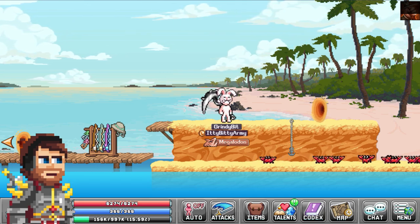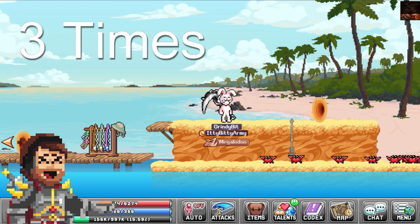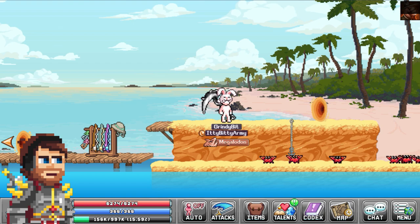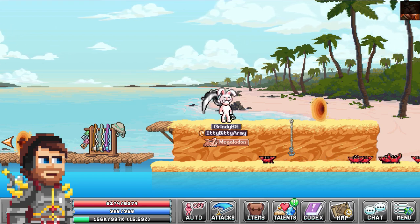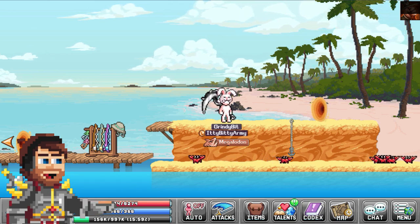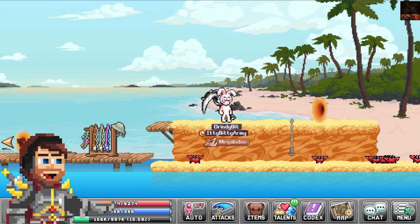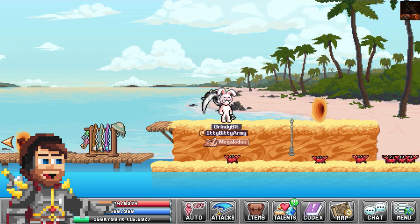In order to get the Megalodon, you have to do that not once, not twice, but three times. But here's the catch: you catch the whale the first time, you catch the whale the second time, and then you get to the third time when the whale spawns. Then you have to catch other fish other than the whale until the Megalodon spawns. Then you catch the Megalodon, and the trophy drops.